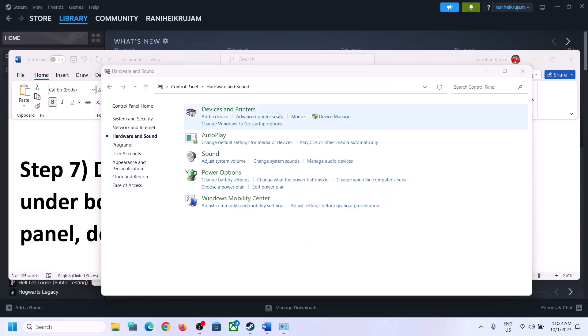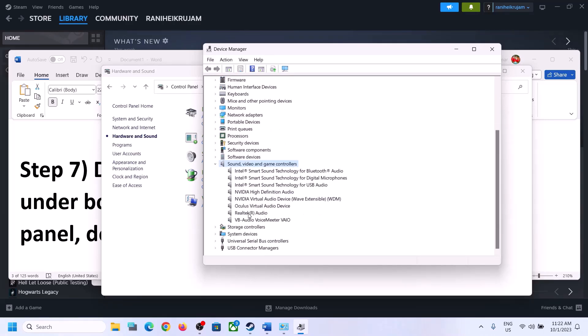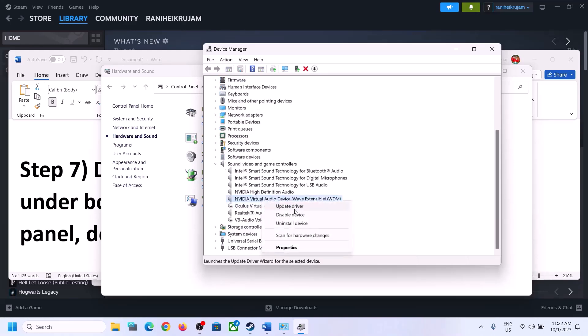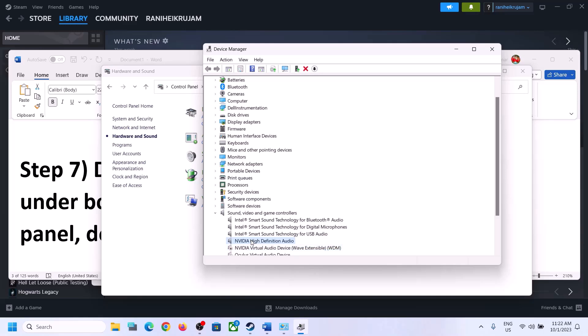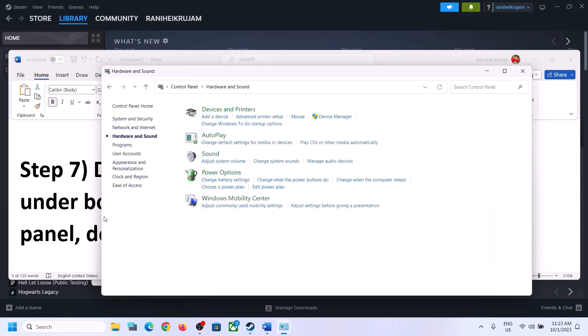Now do the same in Device Manager. Right-click on the Start menu and click on Device Manager. Expand Sound, Video and Game Controllers. Make sure only the audio device you are using is enabled — in my case it's Realtek. Disable unused devices like Voicemeeter, Oculus, and Nvidia by right-clicking and selecting Disable. Then launch the game and check.